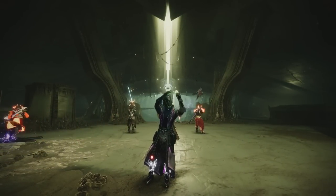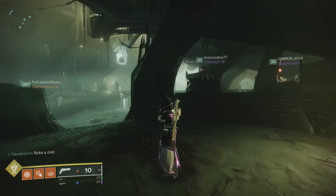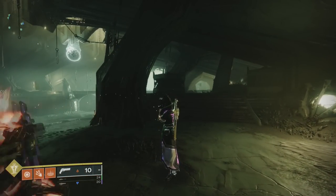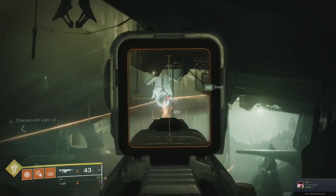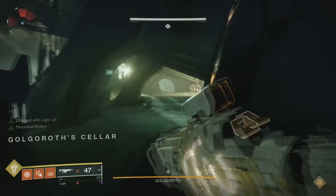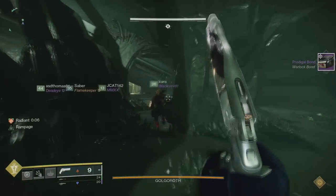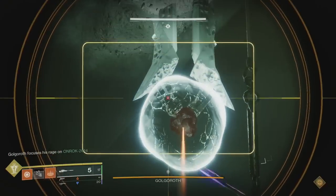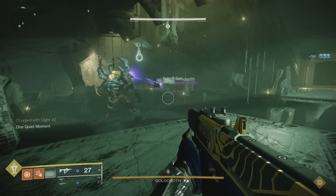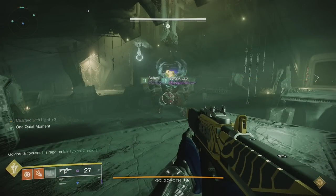Welcome to Golgoroth. For this encounter you'll need to split your team into two teams of three — one team on the left and one team on the right. There are two main jobs: damage and gazehoders. Preferably have one gazeholder on each team. To start the encounter, shoot the ball of light in the middle. Golgoroth will spawn and adds start pouring into the arena. Clear out all adds — there may be some stragglers in the back of the room. Once everything's cleared, get in position. Damage dealers should be next to the ball of light on L1, and the gazeholder from the left team should be on the bridge getting ready to get the gaze.